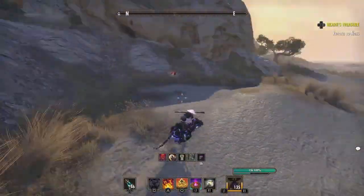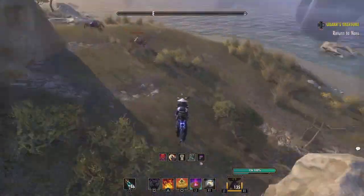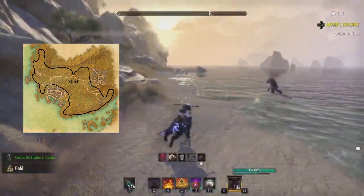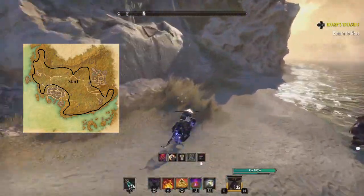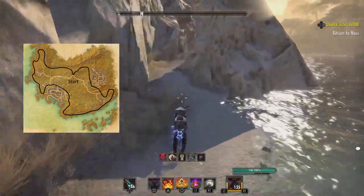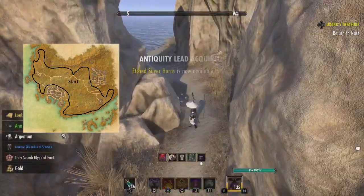Which is the perfect segue into the next one: Etched Silver Horns. This drops from treasure chests in the Gold Coast. What I like to do is just loop around starting from the northern side and go counterclockwise. For drop rates, the first time I got it within maybe 10 chests, the second time took about 20 chests, so don't be discouraged if it takes a couple tries.